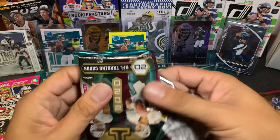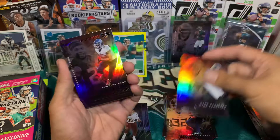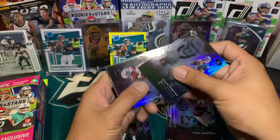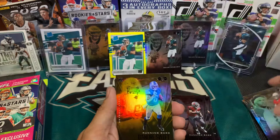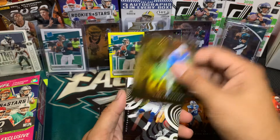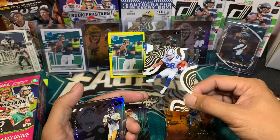First card: Daniel Jones. Devon DuVernay rookie card. Derrick Henry. Khalil Mack. Jalen Hurts — there you go, second Jalen Hurts card! Keishan Vogt rookie. Richard Sherman. Kyler Murray. DeAndre Swift rookie card. Keenan Allen. Our acetate is Jonathan Taylor — that's nice, rookie. And Brandon Moore, Anthony Gandy-Golden rookie, Patrick Mahomes, Zeke.